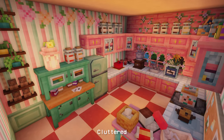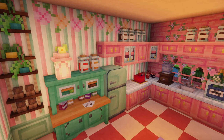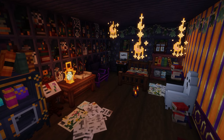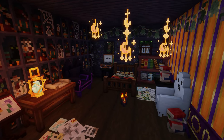Next, we have the Cluttered mod. Cluttered is a decorative mod that adds a variety of furniture, blocks, paintings, and more. Everything this mod adds is craftable and can be obtained in survival. This mod has furniture from and inspired by games such as Animal Crossing, The Sims 4, Overwatch, and more.